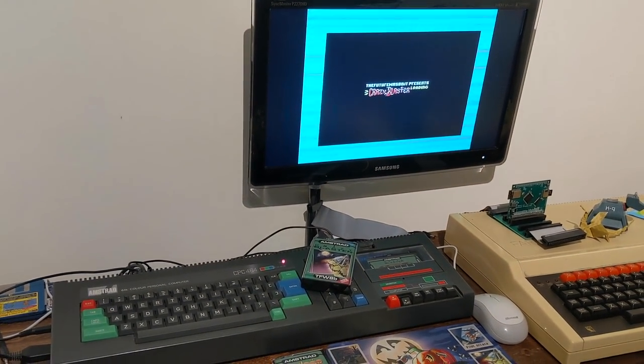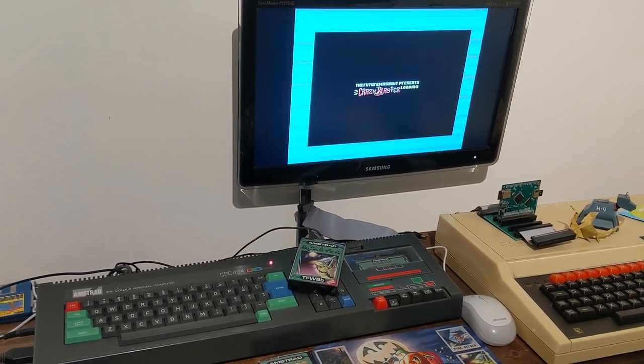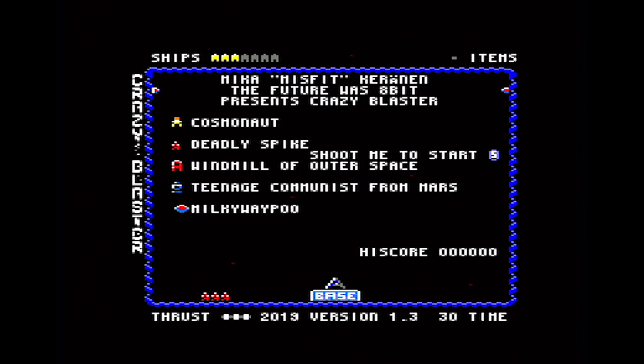When Rod Hull from the Futurals 8-Bit gets an idea in his head, he goes for it. He got obsessed with releasing games for $4.99 on cassette, and he's done just that — he's got a whole range. Here's the latest one for the Amstrad CPC: it's called Crazy Blaster. It's part of his $4.99 range, which, with inflation, is cheaper than games would have been back in the day, even if they were £1.99. Insane.